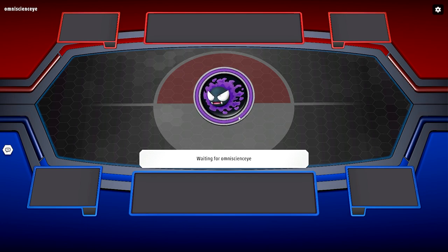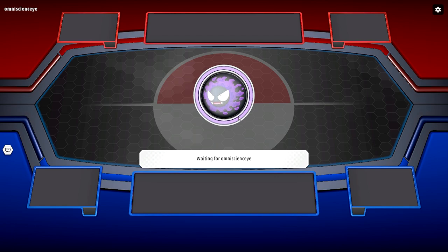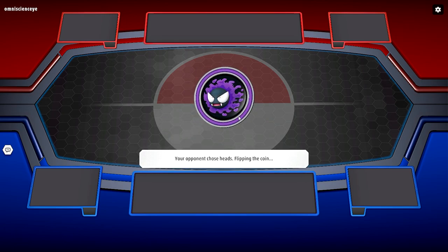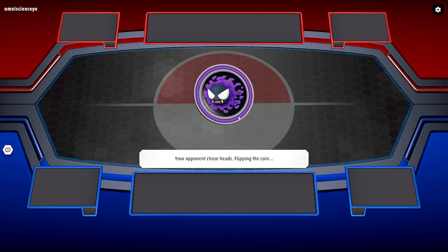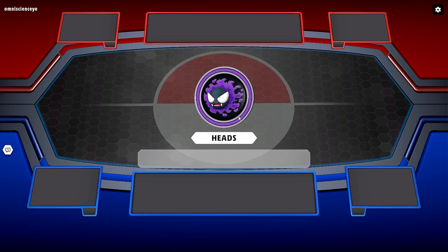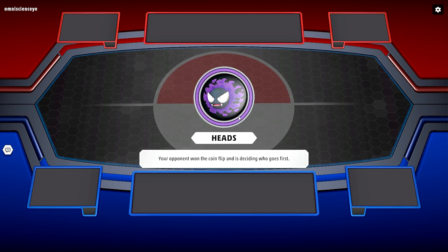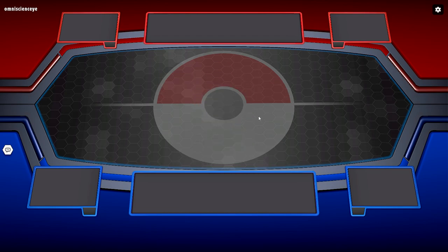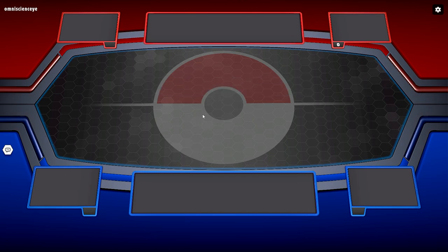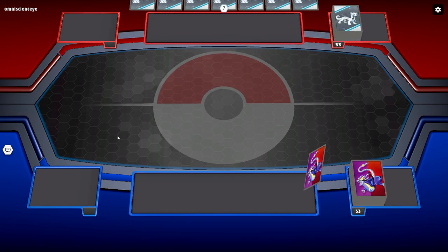My opponent is bringing in a Gengar coin. I'm really hoping if it is a Chien-Pao deck that we can go ahead and go first so we can get our own strategy set up. The coin flip starts — it's heads. My opponent probably won the coin flip, that does confirm it.